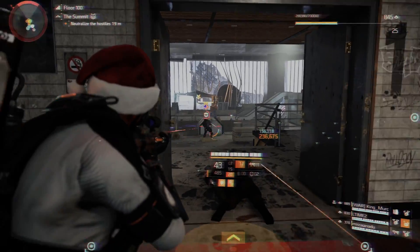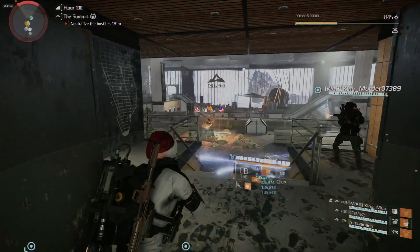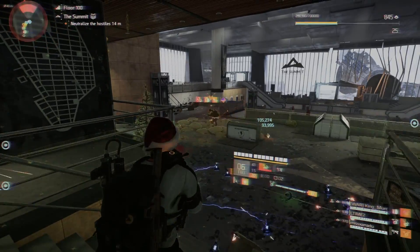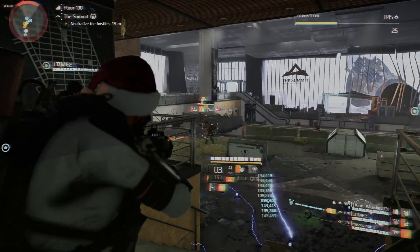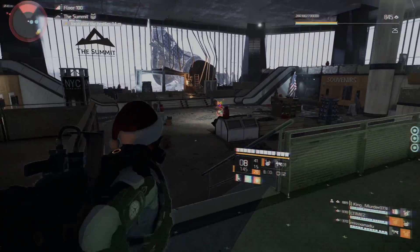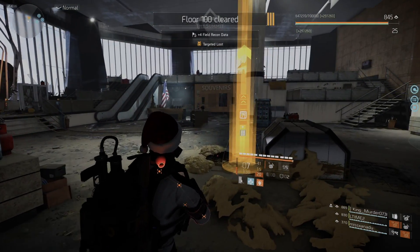You can do this on normal, hard, challenging, heroic, or legendary — it's really up to you. If you just want to get through it quickly, normal works, but I felt like the drops are actually really good. I was personally looking for some China Light pieces and got a ton of them. I think they buffed the drop rate. I got exactly what I was looking for after just about six or seven floors on legendary. I'd recommend matchmaking legendary so you have more enemies and more items will drop.